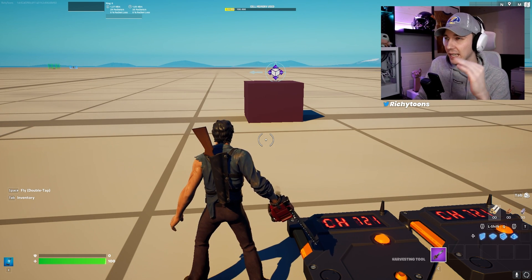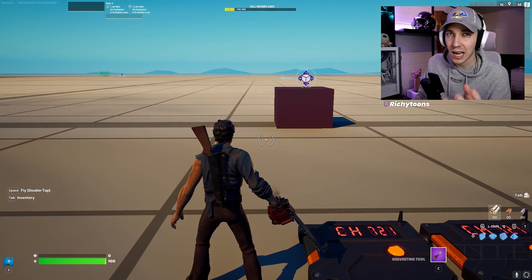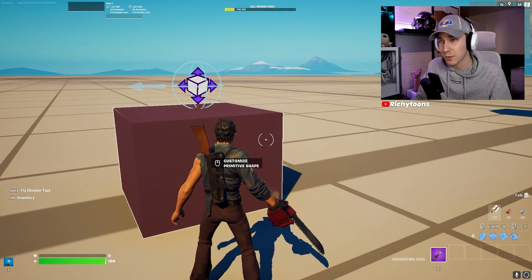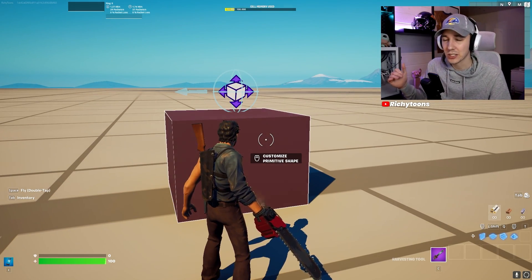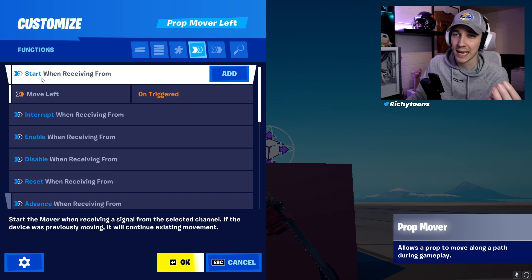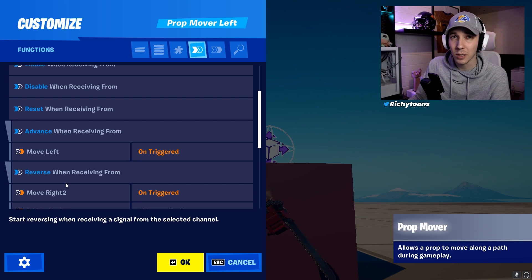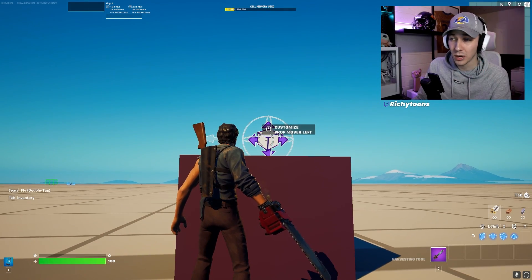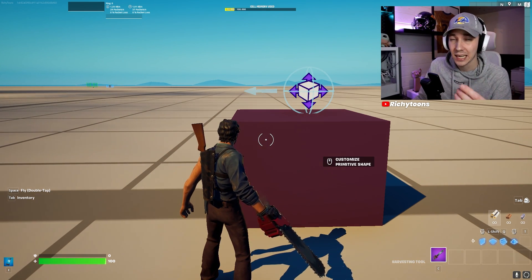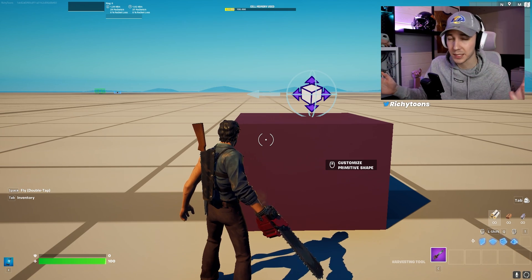Level four is the advanced mechanic. You cannot really do much more than before, but you have a lot more knowledge about devices and understand how to manipulate them to your liking. For example, we have a simple setup where we use the prop mover to move a cube left or right. You have to understand that the start option is used the first time, but after that you need the advanced and reverse options to get it going the other direction. This lets you move a cube with just one prop mover instead of two, saving memory and avoiding device conflicts.